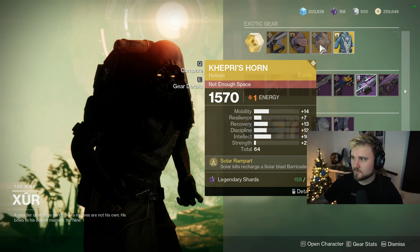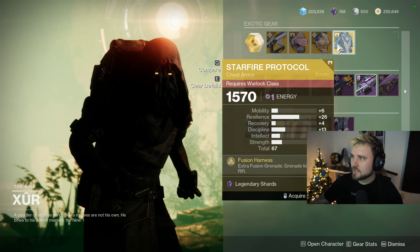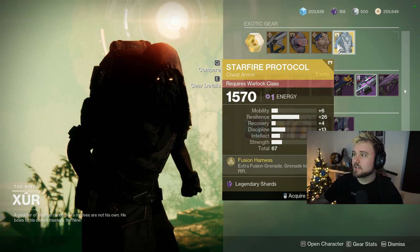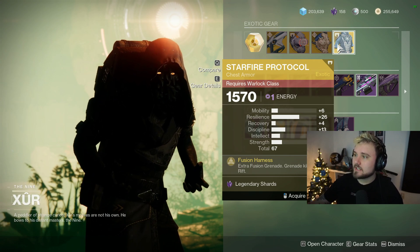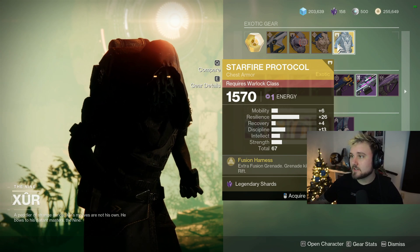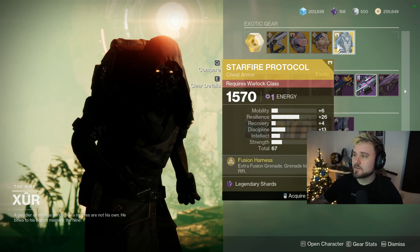We got Kepri's Horn with 14 mobility — we'll pass on that. Starfire Protocol with 67 total stats is awesome. The really high resilience is especially good in PvE; the low recovery hurts a little bit, but decent discipline, which is kind of what you want with this.